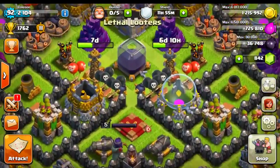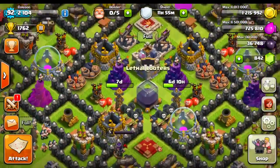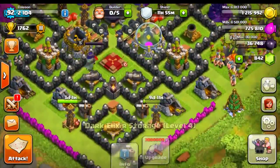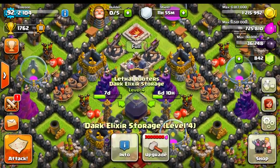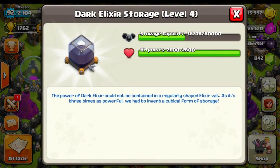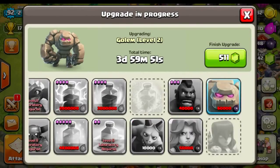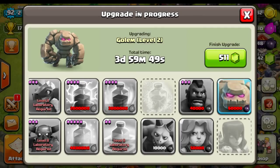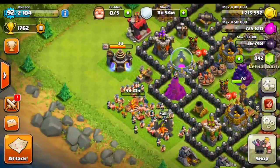That leaves us with not that many resources, which is actually great. Because since we are upgrading all our Teslas, it's been really hard to defend my Dark Elixir. If that's the only resource in my base, they're not going to be as tempted. We have 36,000. Our Golem is upgrading to level two and that is going to take three more days. In that time, we can probably save up enough Dark Elixir to get that done.